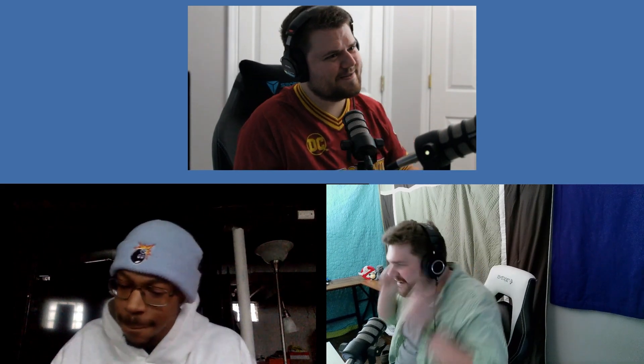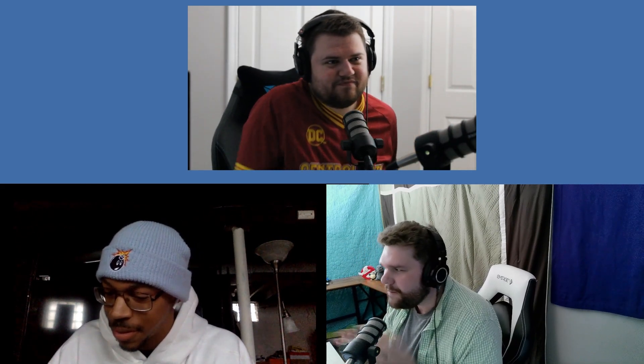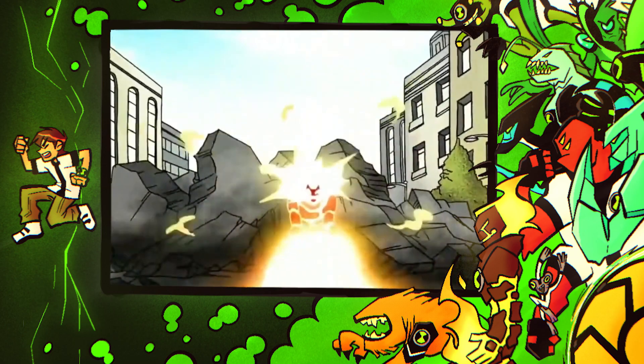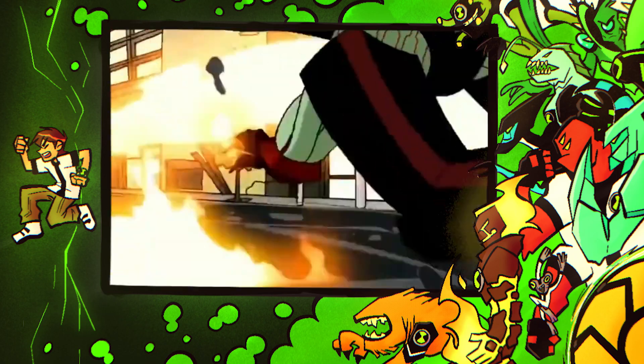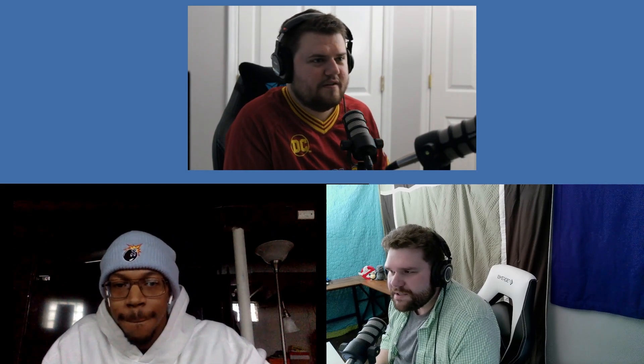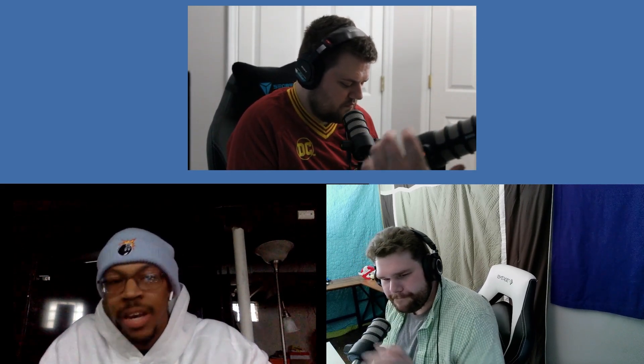Dan's fifth pick is Heat Blast, which Steven was scared about since his next pick was also elemental. Heat Blast is the most all-around alien — strength, flight, versatility. There's even a geo element since he can melt the sidewalk. It's a shame they don't use Heat Blast as much in later shows — he's largely absent in the AF era.